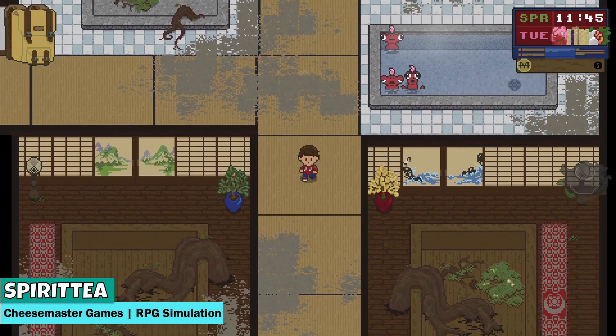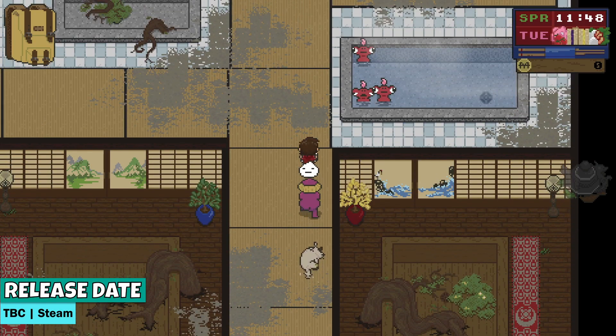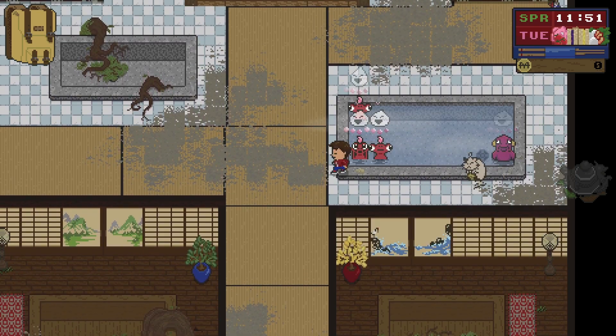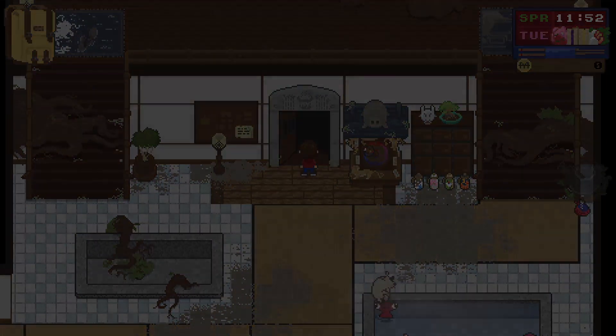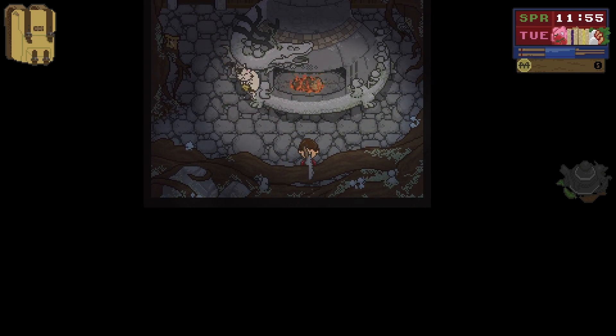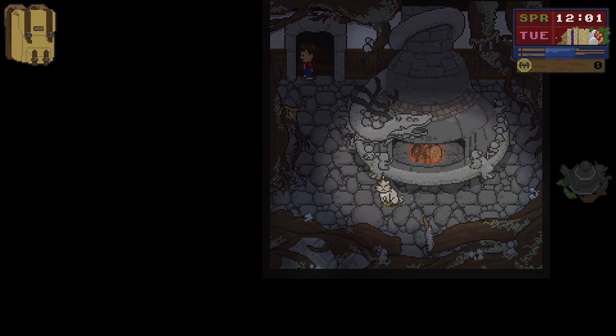Imagine if Stardew Valley met Spirited Away — that's exactly what you get with Spirit Tea. A town plagued with mischievous spirits has an unlikely hero come to the beck and call: someone to run the local bath house. Because after all, the best way to calm a spirit is a bath. You are tasked with hunting down the ghosts using your special ability of ghost vision, and returning them to the bath so they can get some downtime and become good again. In order to keep them happy you must get the boiler running, clean the towels, provide food, scrub their backs — the list goes on.